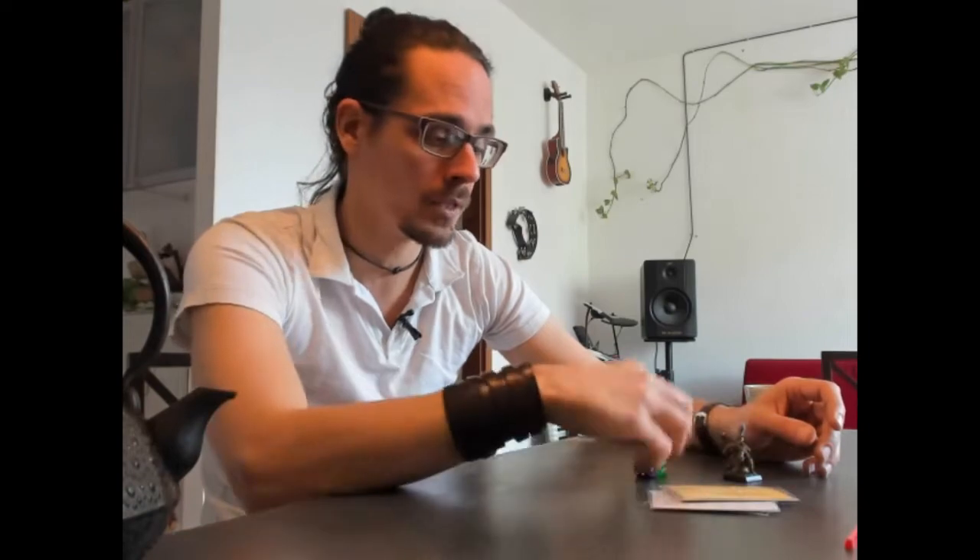Hello everybody, this is Pieterio from Veil of the Ages. Now that our Kickstarter campaign is over, we know which components will go into our starter set, the Breach. We know that we will have two miniatures, an Elf and an Orc, and we know that we will have nine cards with unit stats and scenarios to play, and two dice to play with.